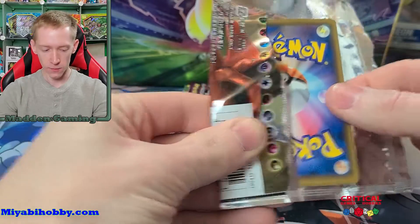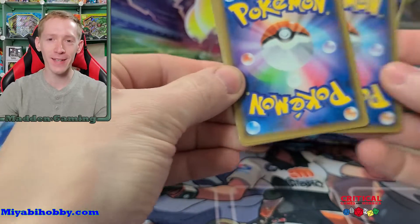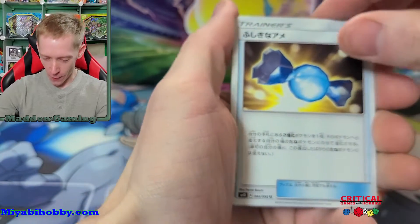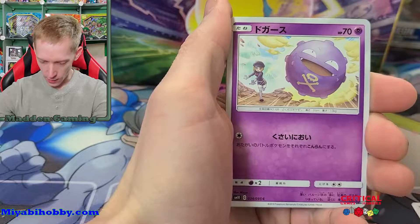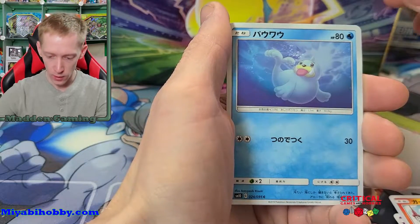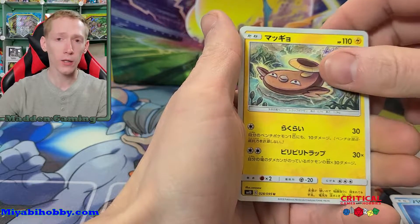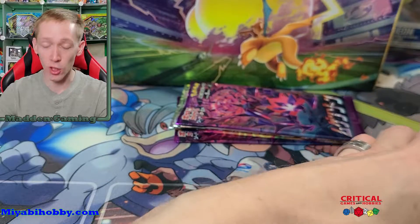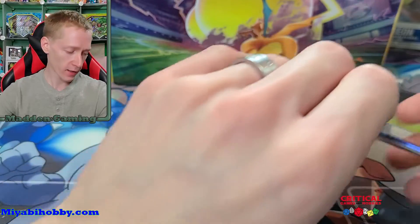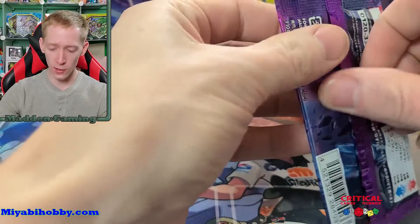Alright, here we go — Pack number one. I didn't wear my 'one to the front' shirt again; I keep forgetting to put it on. We got Rare Candy, Dogasu, Kadai, Seal, and Galarian — no, regular Stunfisk. Not Galarian Stunfisk, regular Stunfisk. So the first Double Blaze pack was not very good. Let's hope our Infinity Zone, or Mugen Zone pack, is better than that.